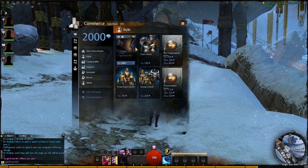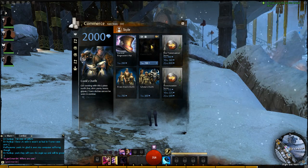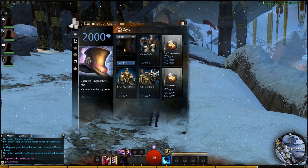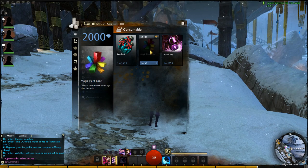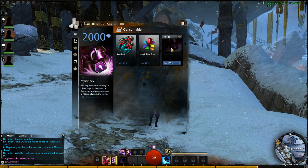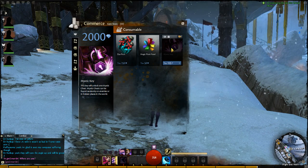If you go to Style, you can find things like making gear better with transmutation stones. You can have a look at the cook's outfit, scholar's outfit, pirate mate's outfit, and a cool ringmaster hat. There are consumables like a dye pack, some magic plant food which grows a colourful seed into a dye plant instantly — that's part of the dye system — and a mystic key will unlock one mystic chest. Mystic chests can be found randomly on enemies or hidden places in the world.